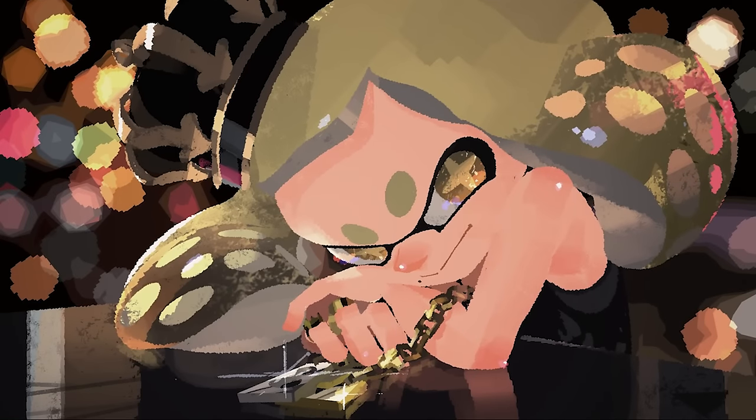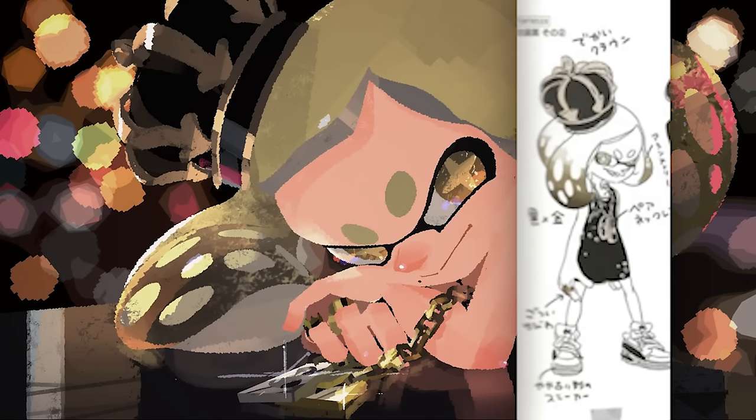The outfit Pearl is wearing in Marina's laptop wallpaper is actually the same outfit as seen in Off the Hook's concept photos in one of the official Splatoon art books.